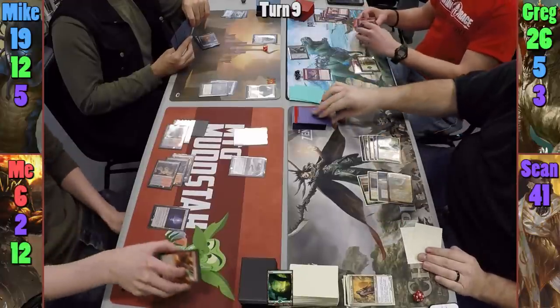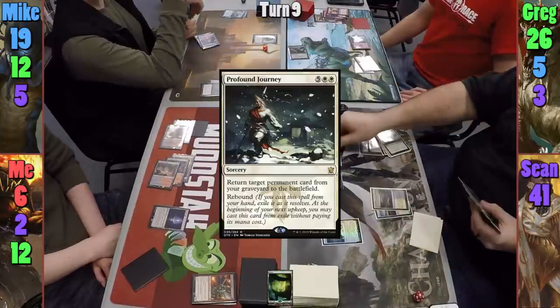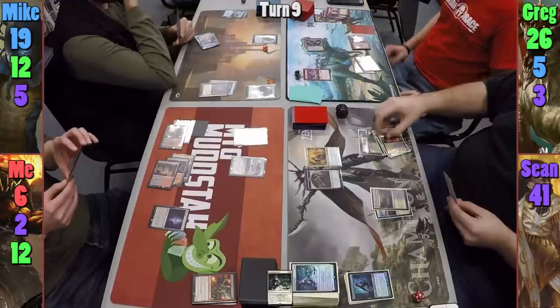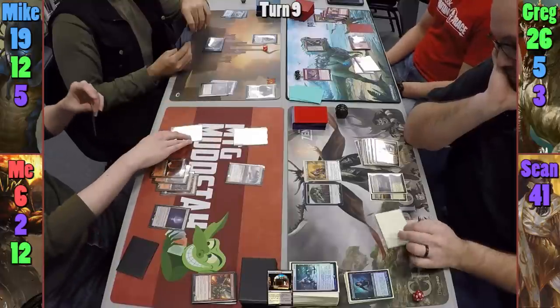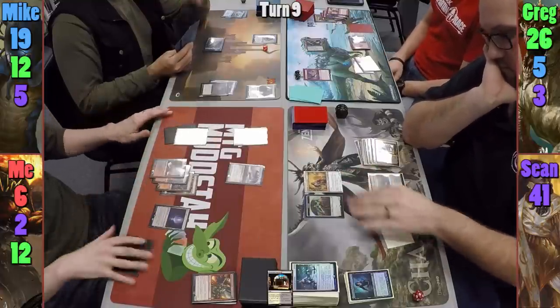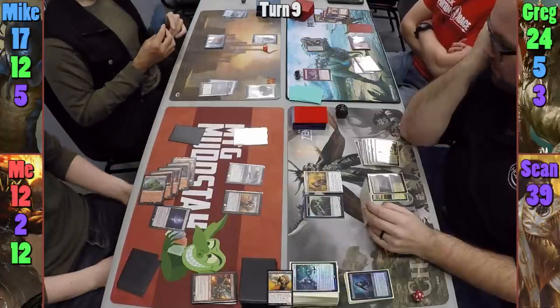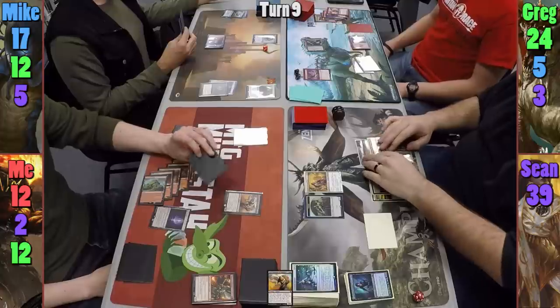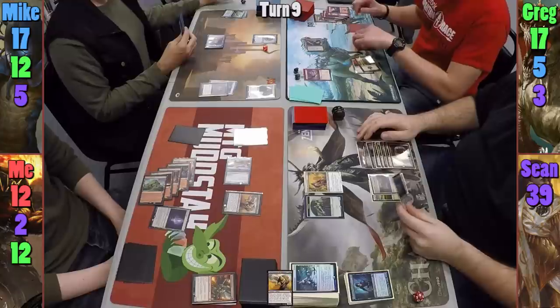At the end of Greg's turn, Sean uses Ixalan's Binding to make a Vampire token. Sean casts Profound Journey, bringing Elenda back from his graveyard. He then plays a tapped Concealed Courtyard and passes. I reveal my hidden card from Spine Rock Knoll — Grey Merchant of Ashphodel — draining everyone for two and gaining six life. I move to combat and swing the Spawn Sire at Greg, forcing him to sacrifice a land, and he takes seven damage. I then pass my turn.